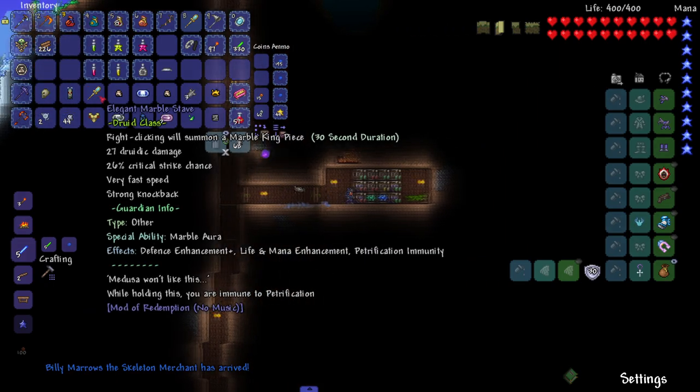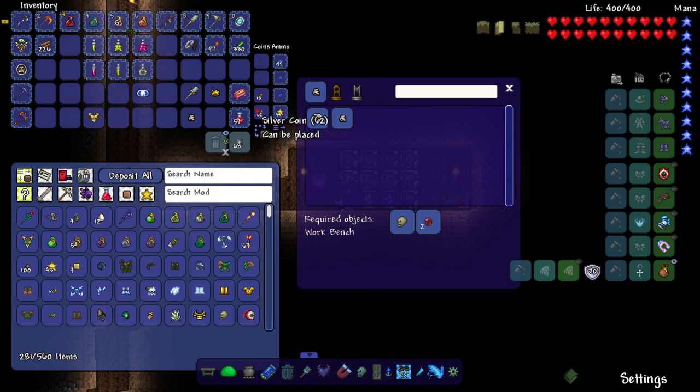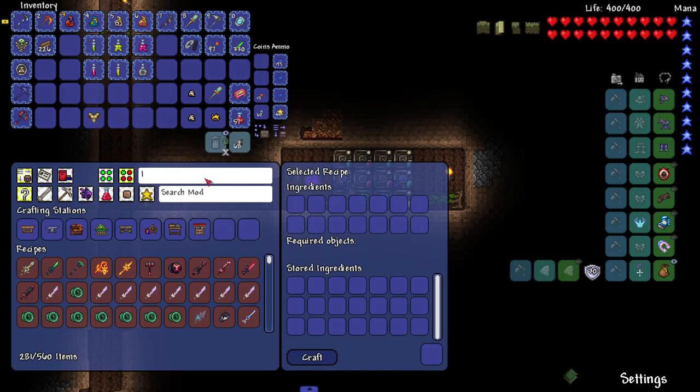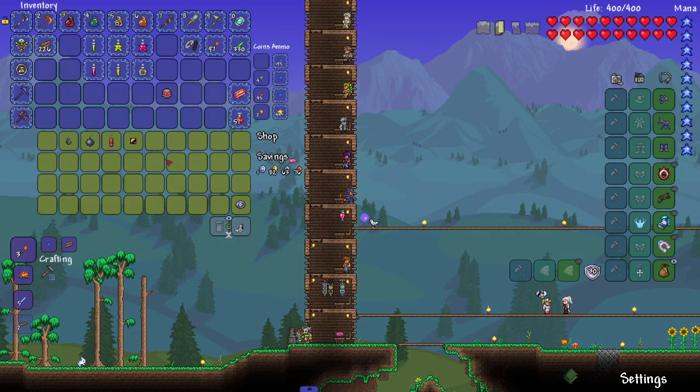I also ended up with another marble stave. Billy Marrow is a skeleton merchant - I don't remember what mod makes him move in but welcome. Let's throw a bunch of stuff in storage that might be useful. Ruby skull - let's do it! That was nice and quick. Let's sell all this stuff and make a couple extra bucks.